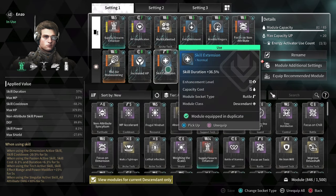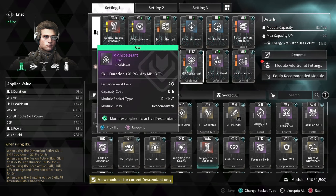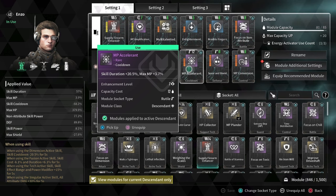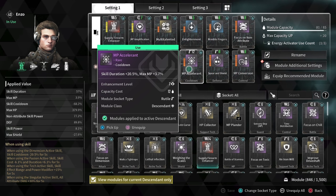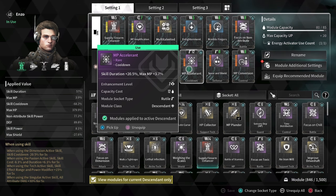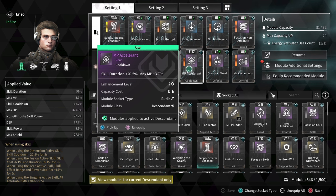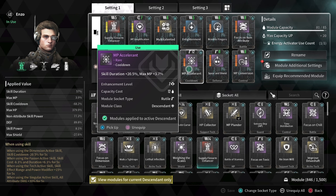Duration-wise, Skill Extension for the plus 36.5% skill duration and MP Accelerant for the plus 20.5% skill duration and 3.7% max MP is highly recommended for the overall 57% duration. Although we can aim for higher, this should be enough when you take into mind how chaotic most fights can get and how you'll be moving around a lot. Supply Firearm will now have a duration of 19.5 seconds, which is much better than his base form, while Perfect Support is only 12 seconds — which may sound bad, but it's reasonably fine for the ammo regen and usability of taking down our smaller enemies.